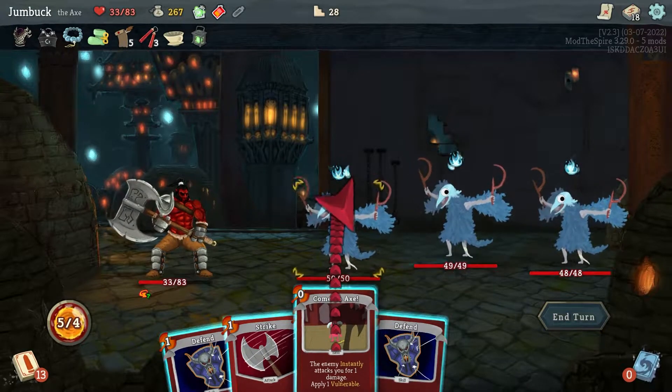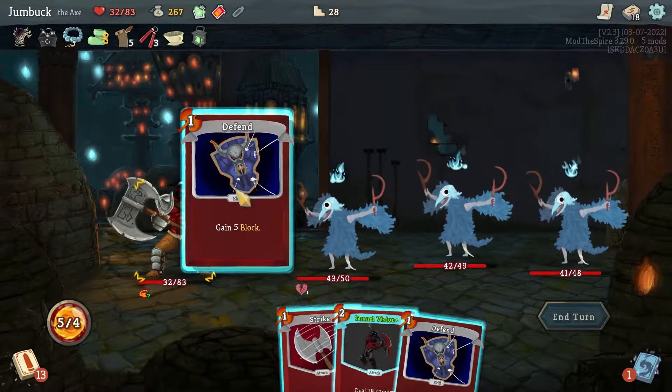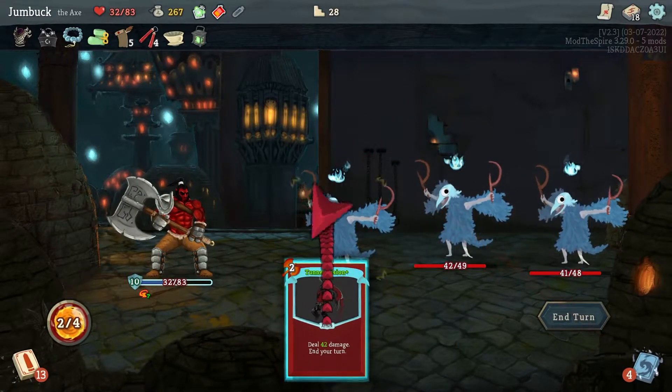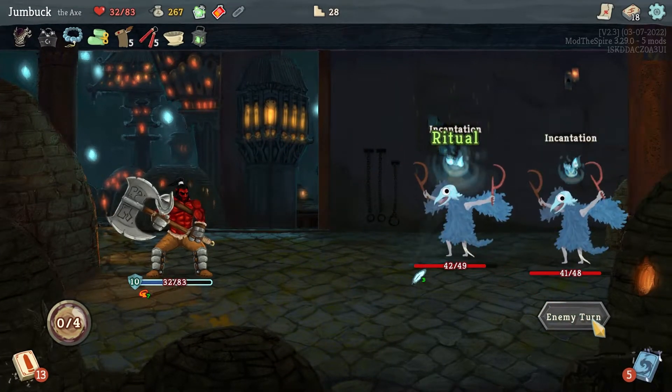Come to Axe on you — cause you've got the most amount of health. Then I guess stab you a bit. Block, block. Tunnel Vision — oh shit, that'll be 42 damage on you. Yeah, that's definitely good enough.